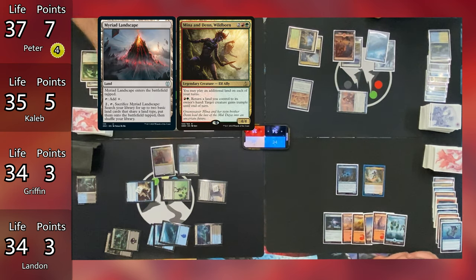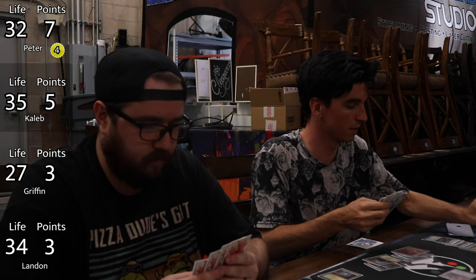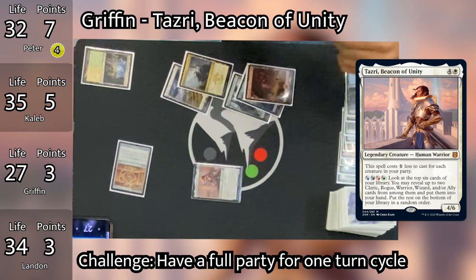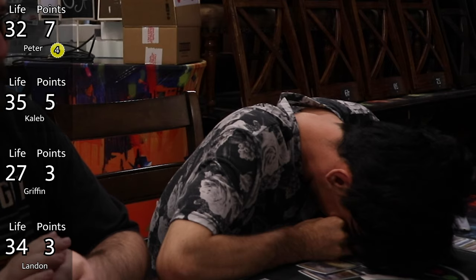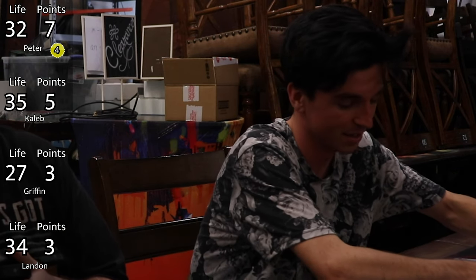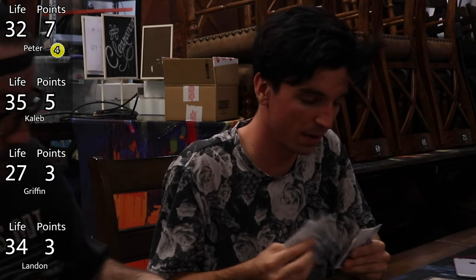Caleb then plays a Forest as his land for turn, triggering Retreat to Kassandu and Obun, putting two +1/+1 counters on Obun. He plays a Plains as his second land for turn, triggering both again and putting two more counters on Obun. He then goes to combat — Obun's ability triggers and he turns Myriad Landscape into a 7/7 with Trample and Haste, immediately hitting his personal challenge. Caleb swings Mina and Den at Peter and the 7/7 Myriad Landscape at Griffin. Neither declares blockers, so Peter goes down to 32 and Griffin drops to 27. All the decks had a lot more staying power than expected, and both pre-cons got off to a very quick start.